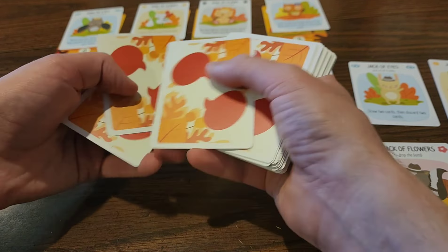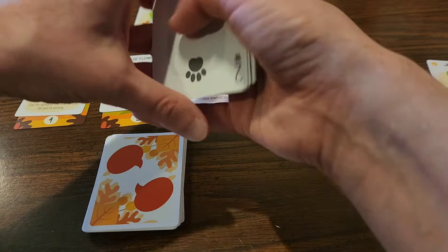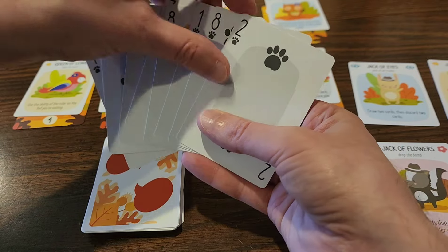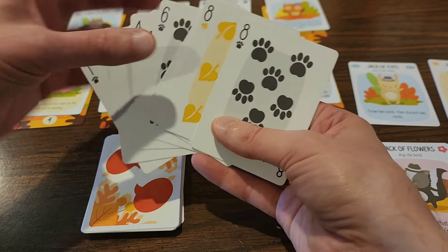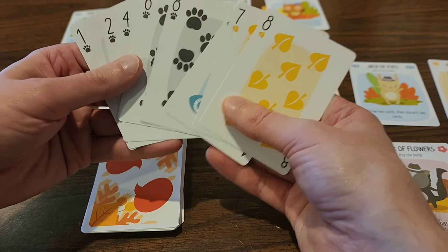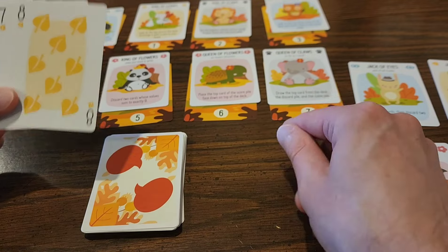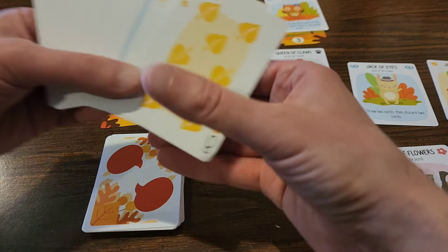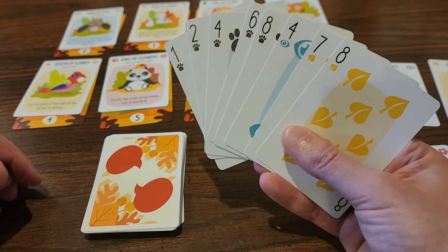I'm going to deal out eight cards — one, two, three, four, five, six, seven, eight. We've got a whole bunch of claws, so I'm probably going to go with either the queen of claws or the king of claws. Those claws cards are the trump cards. Actually, I think I'm going to go for broke and try the queen of claws, which means I need seven cards in order to win that conversation. Considering I already have five, that's not bad.